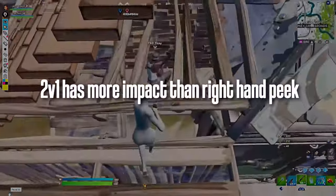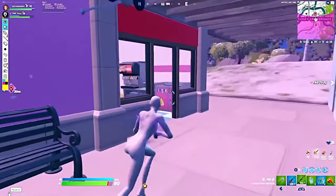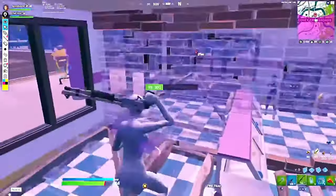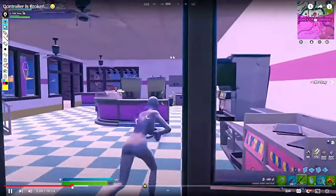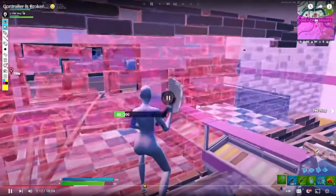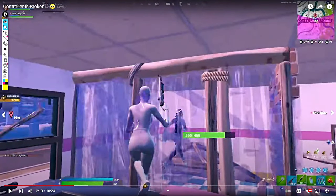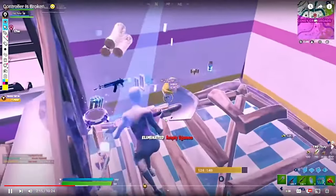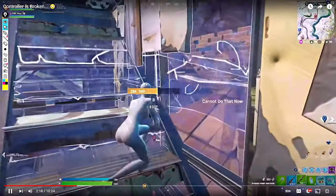It's a 2v1 now. That doesn't matter that the guy has right-hand peak — 2v1 always takes precedence. If you have a 2v1 and you're really close, always go for the play. The enemy is at 25 white HP, so you have a huge advantage. Close the gap, make sure spacing is tight. If you know the wall is empty, try to break it and place your own — as soon as Day crosses that wall where the opponent is trying to hold, Day is safe.